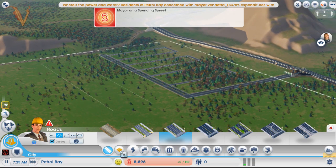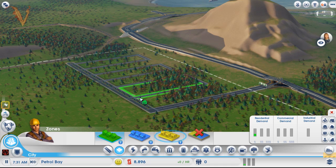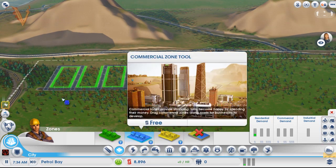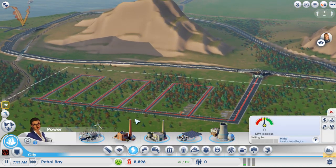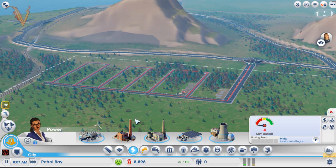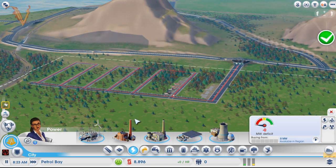Vendetta is going with a basic grid layout. He started with a little high density highway to avoid putting an intersection right away, then followed that up with medium density. TF Goose has also been going with medium density lately — toying with guides suggesting low density at the start, but medium density seems fine since you don't grow too insanely fast at the beginning anyway.